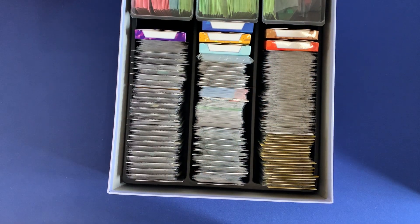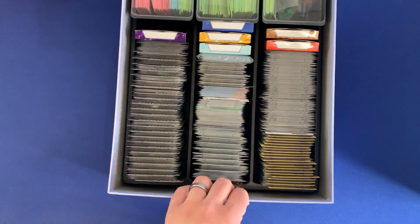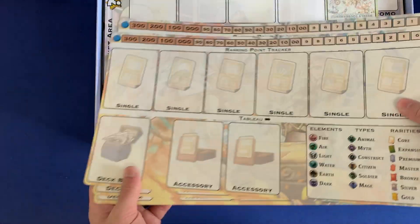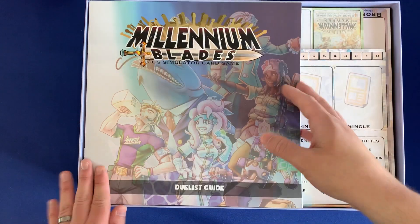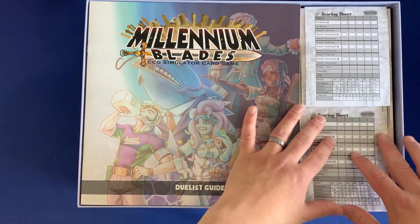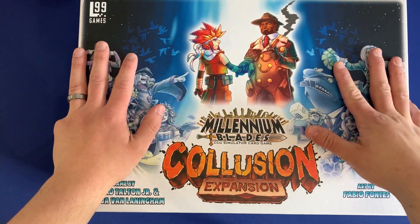So that's this main box. Let's put it back with all the cards organized as we saw, money back in the containers, the large store boards and character boards, the duelist guide and rule books, and the score pads on the right side. And that is our first box for storing Millennium Blades Collusion — let's go take a look at the second box.